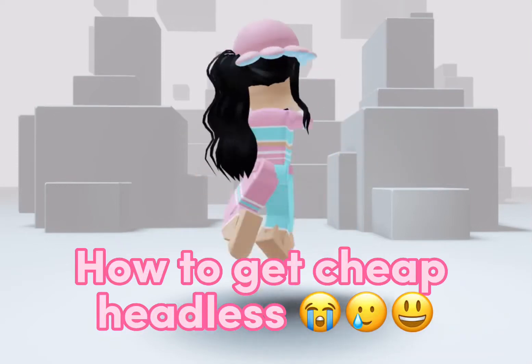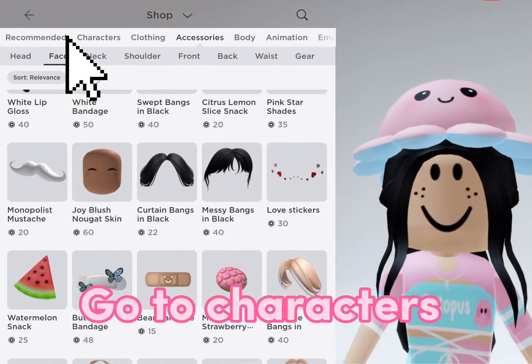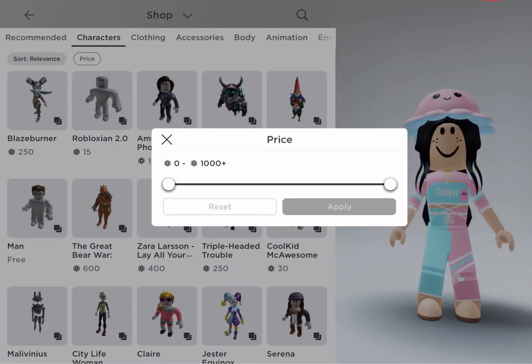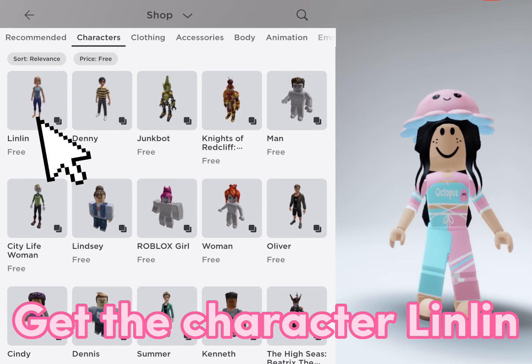How to get cheap headless. Go to Characters and get the character Linlin.